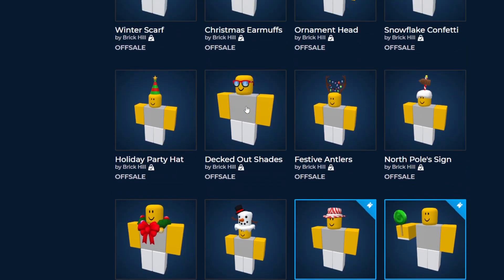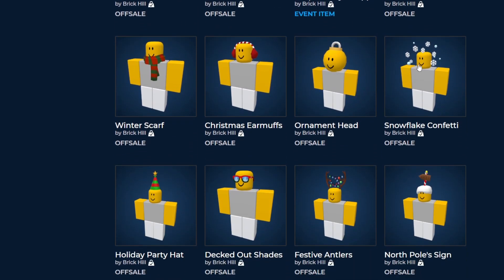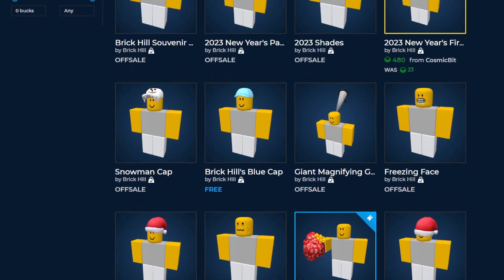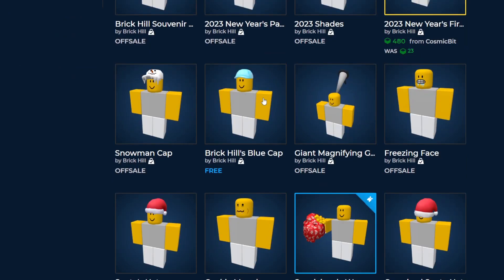They also released a couple of items that went off sale and added timers to older items that might not have had any. Most of these aren't very rare — I think the only rare one is the snowflake, and that's only because it was very expensive when it released. For New Year's, these two items were free and one was for reading the new blog post. They also released the Brickkill free blue cap — they have a free cap every year, so this makes sense.